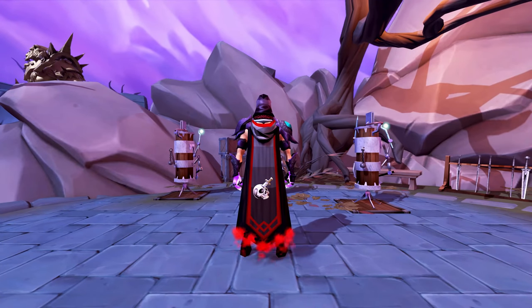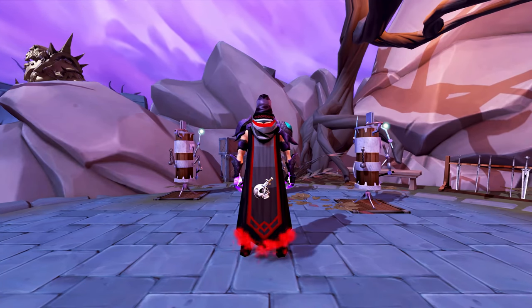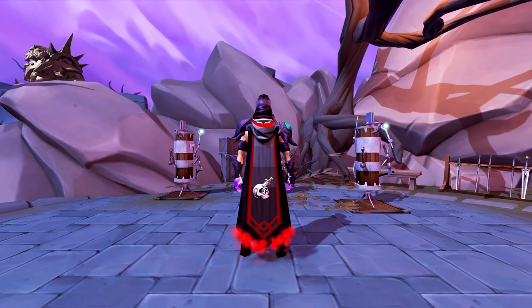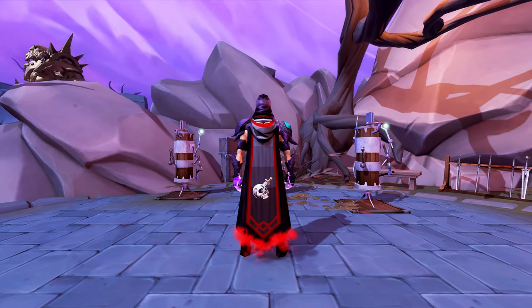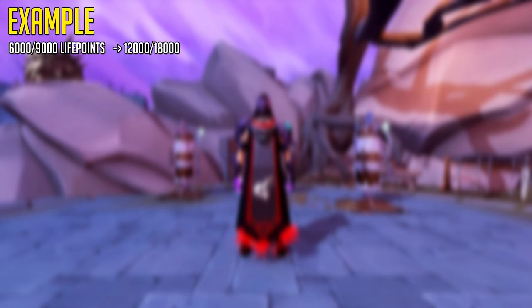I think this is the best thing you can take in any PVM preset, especially when learning. Of course, if you're super acquainted with a boss you won't really need it, but it's still nice to have. I like to call this the Panic Potion. Let's say you have 6,000 life points out of 9,000 — if you sip this potion your life points will go to 12,000 out of 18,000.